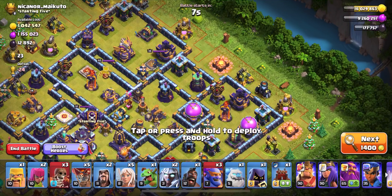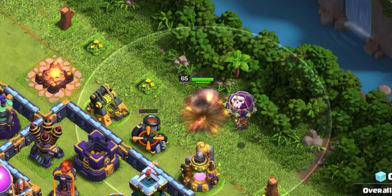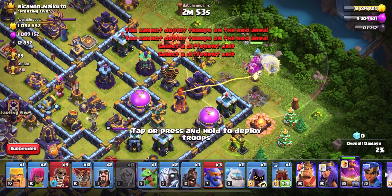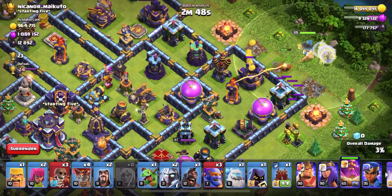For the second base, the first thing I'm going to do is pick a corner on the opposite side of the Town Hall. I'll deploy our Warden there, then deploy a Loon to test for any seeking air mines or traps, then the healers right behind that. Be careful with the healers — make sure they're not in range of the air defense. The goal of this Warden walk is to funnel off this corner and ultimately that multi there.